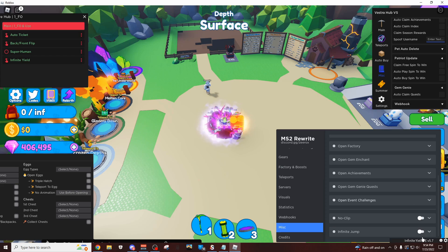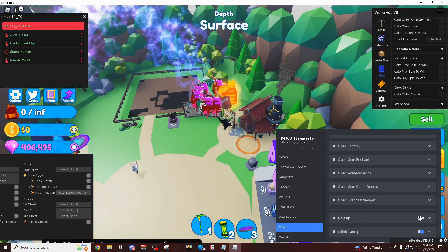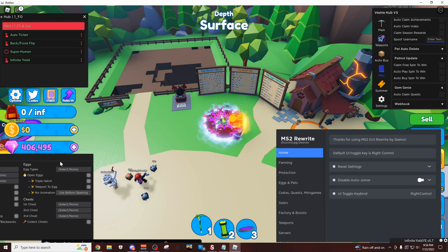Miscellaneous — here's all the GUIs you can open. Basic things like infinite jumping, no clipping — no clipping is just going through walls, so I don't know why you'd want that. Credits to Xerox — if you want to join their Discord server, it's discord.gg/xerox. Really cool stuff there.